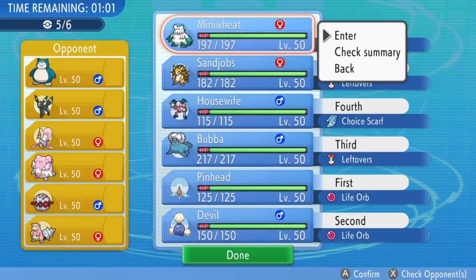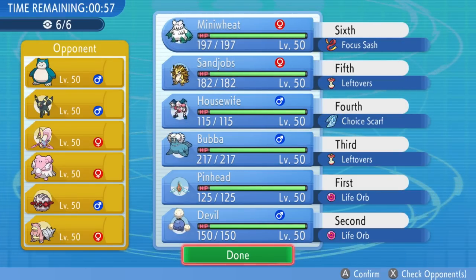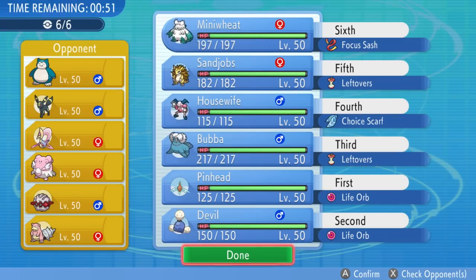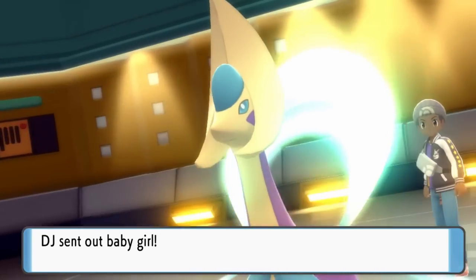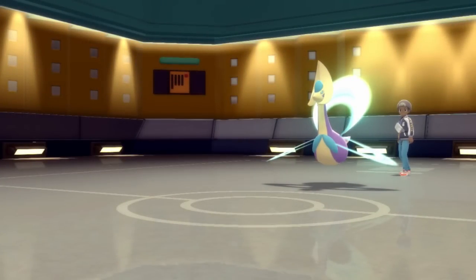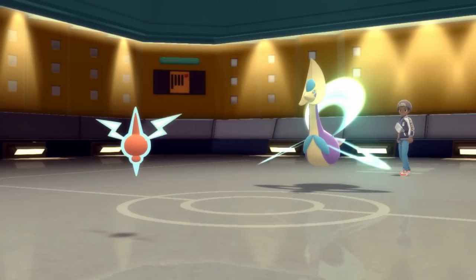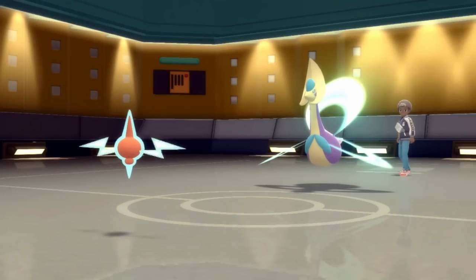Looking at the matchup here, my opponent is working with a scary team — it's looking very defensive, all-out defense. It is not ideal considering I'm using some never-used stuff, but I've got a plan in the back pocket. They're actually going to lead off with the Cresselia, and Cresselia is kind of the bane of my existence. This thing's bulky as hell, it can do a bunch of annoying stuff — you hate to see this damn duck floating around. I'm going to go ahead and lead off with my standard base Rotom.